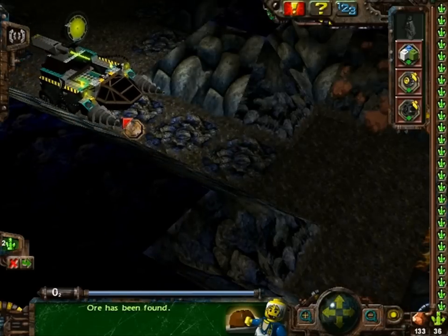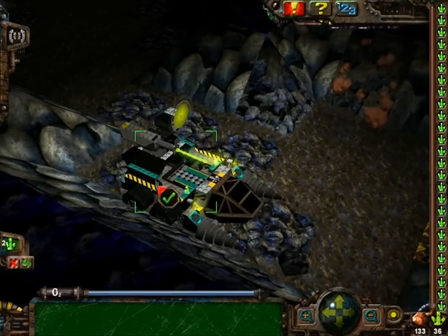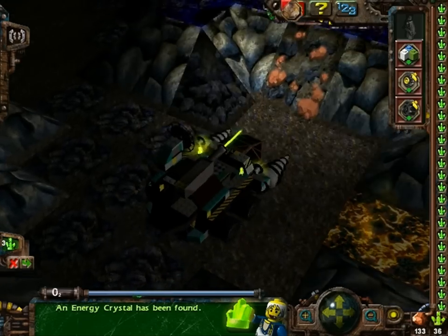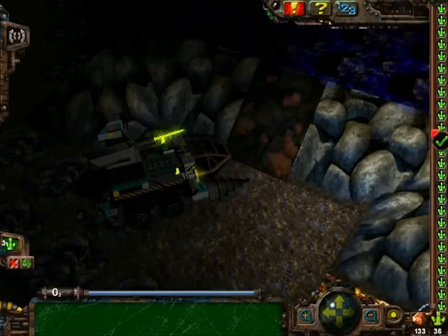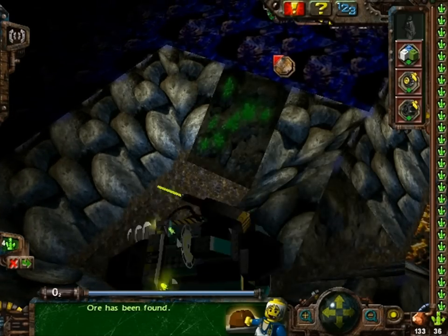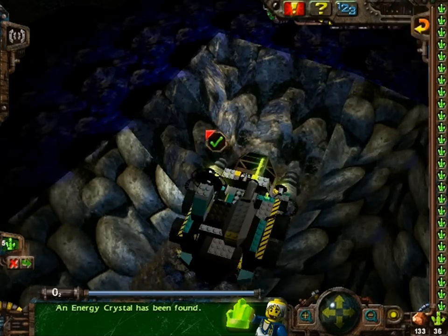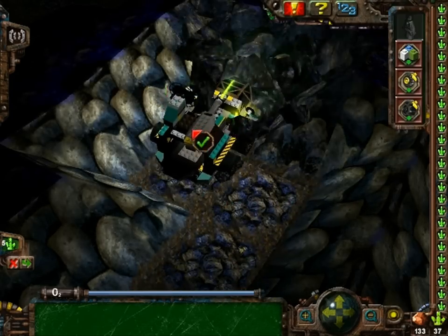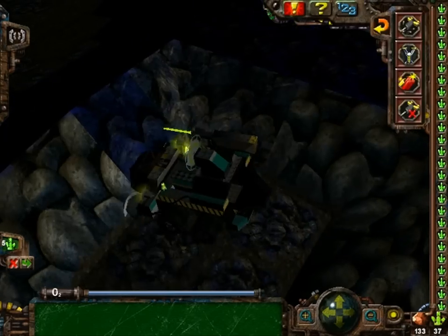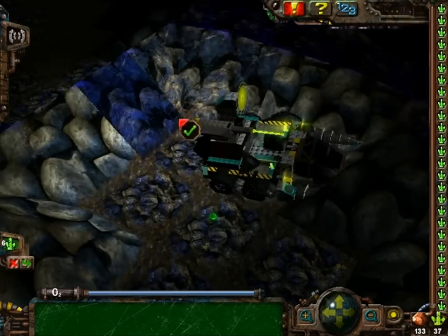And let's face it, if someone was driving this thing, you would not call him an idiot. I mean, let's be honest, that thing is HUGE. That's the energy crystal seam, which will give me enough energy crystals to win the mission. We're gonna drill through this — not that it serves a purpose, because this mission will probably end in a few seconds.